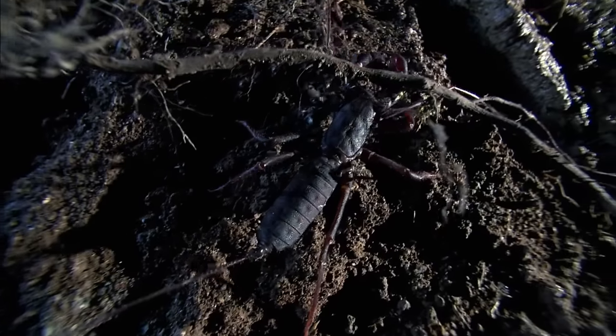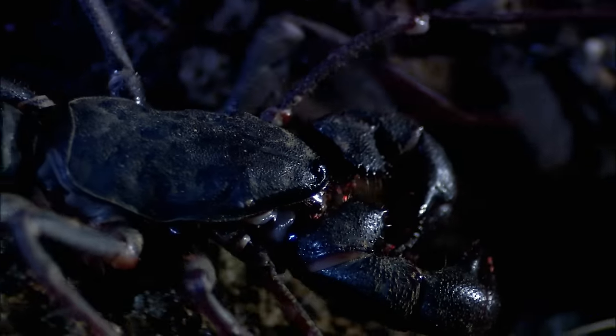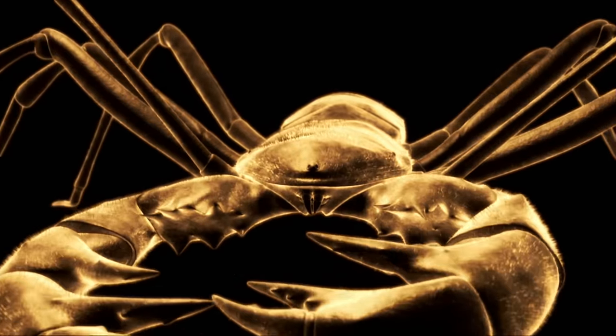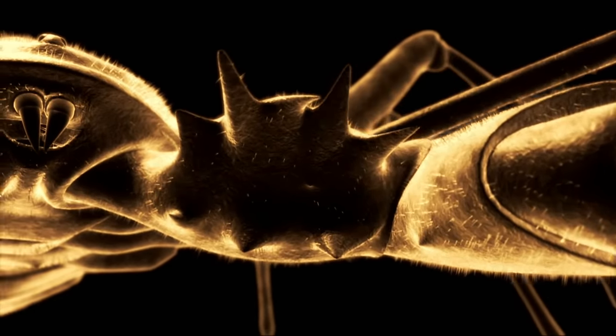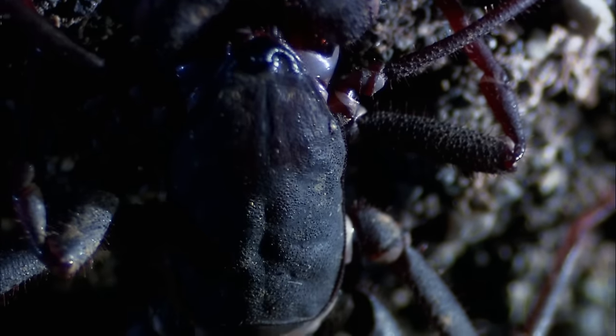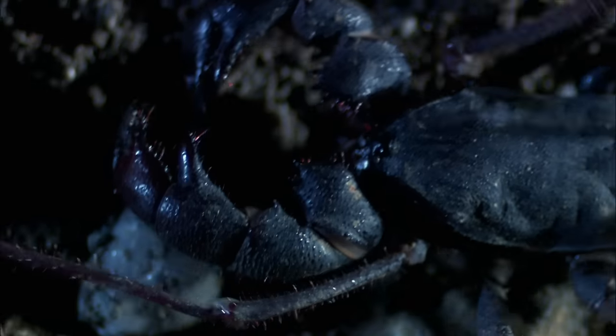Nearby, another denizen of the dark emerges, hungry for blood. With its heavy armor and creeping crab-like walk, the vinegaroon is a primeval nightmare. Vinegaroons are like B-grade movie idols — they're just really scary, monster-looking animals. Massive pedipalps ending in crude pincers grab prey in a merciless embrace, then crush it against serrated armor plates. Like all arachnids, the vinegaroon has eight legs, but only six are used for walking; the first two are sensors that the vinegaroon taps around like a blind person's cane.